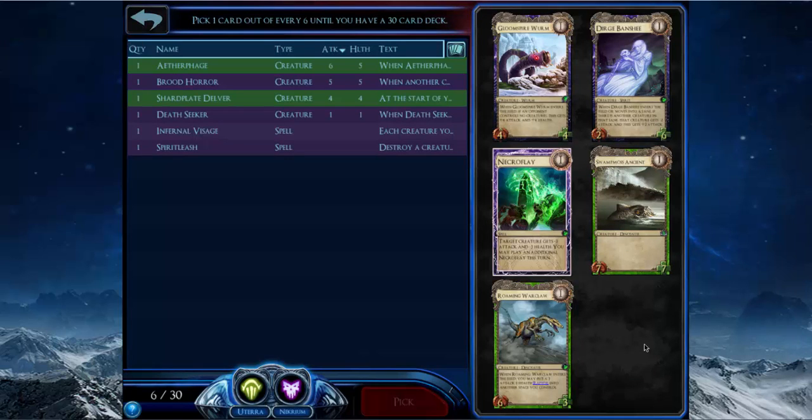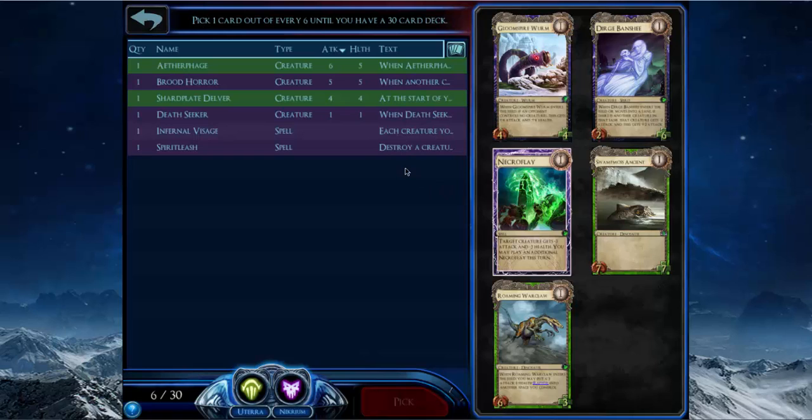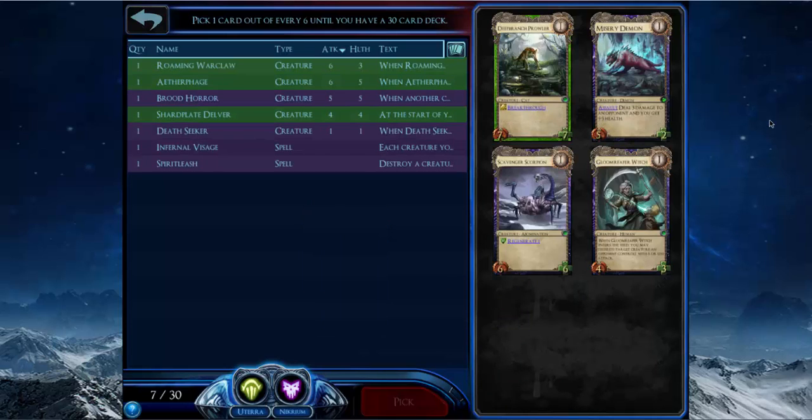I'm not sure if it's better than Rolling Orclaw, because in this faction pair I try to draft Spring Dryads and stuff like that. Roaming Orclaw is simply the best multi-creature card I think. This pick is really close — I wouldn't fault you for picking Swamp Moss Ancient, it's probably the right pick here — but I'm going to take Roaming Orclaw because I like drafting for synergy too much.